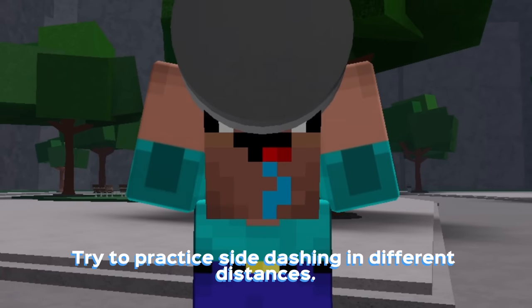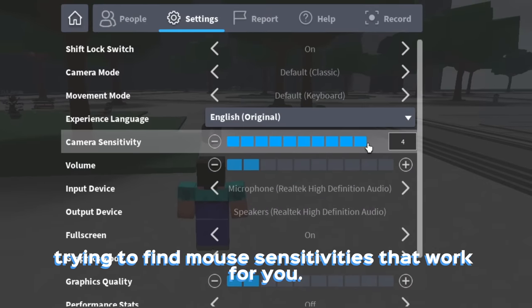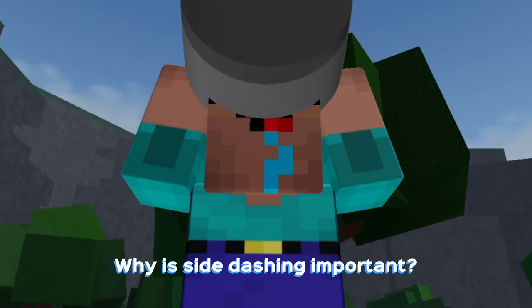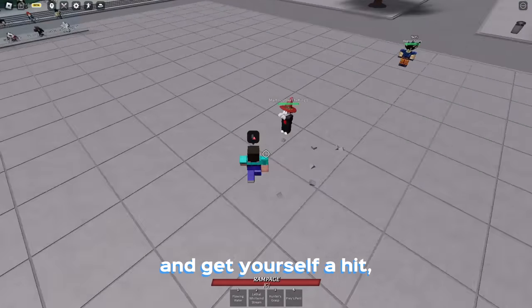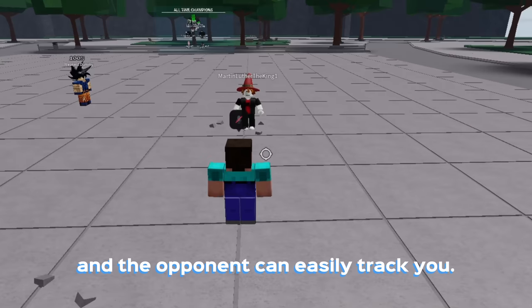Do this in your private server. Try to practice side dashing at different distances. I also recommend trying to find mouse sensitivities that work for you. Side dashing helps you deal with blocking — with enough skill, you can catch your opponent from behind and get yourself a hit. Doing it with a forward dash instead will be more predictable and the opponent can easily track you.